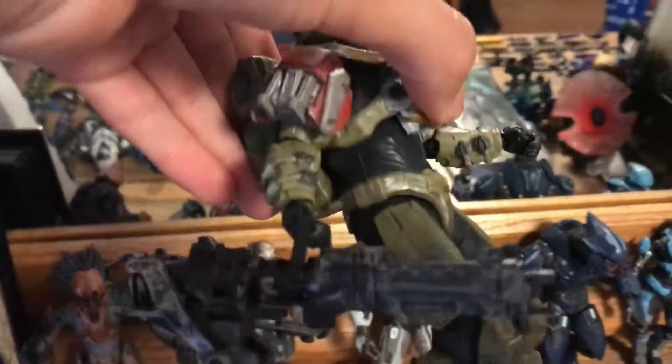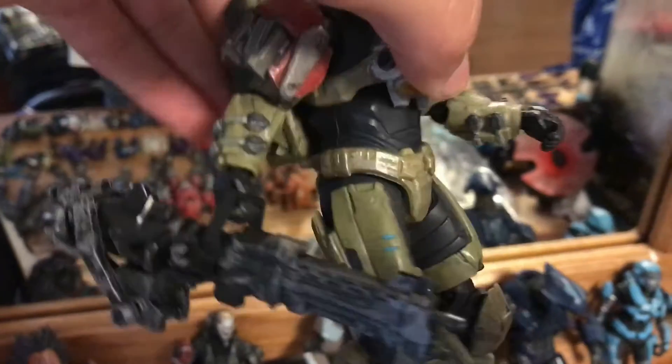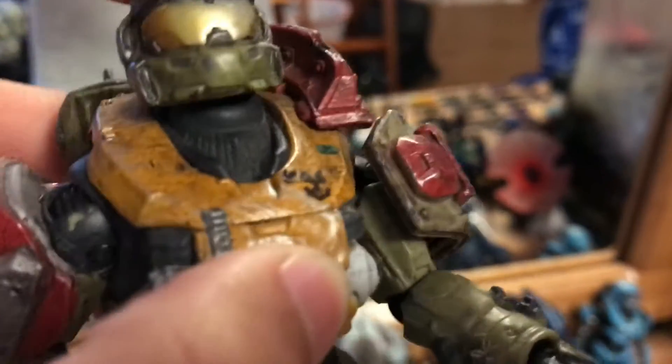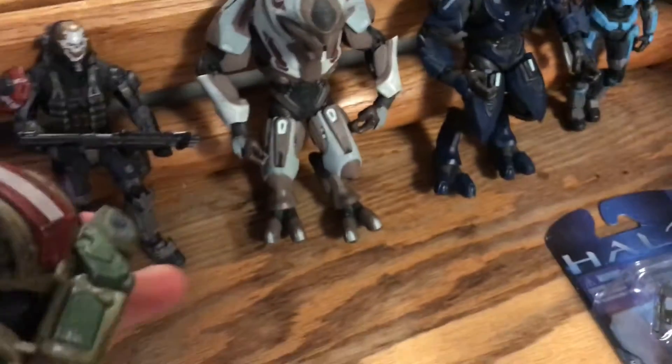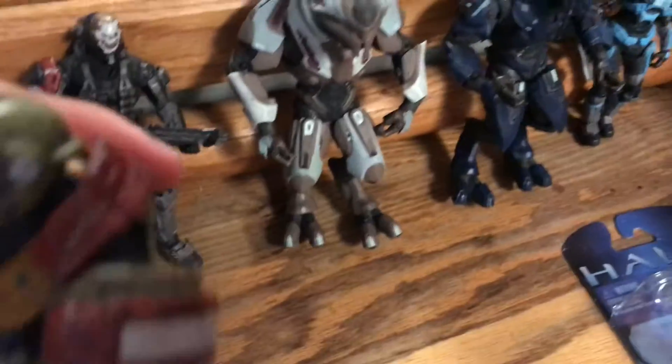Next I have Jorge. He carries the huge minigun. His backpack falls off really easily, which is a bummer. He looks pretty cool and his colors are really accurate to the game. Unfortunately the backpack always falls off, so it doesn't look that cool like that, but it's still really awesome.